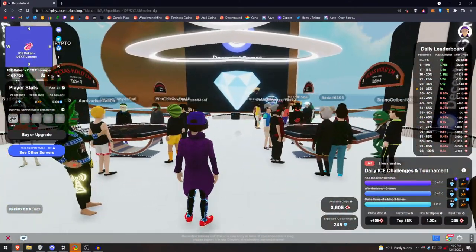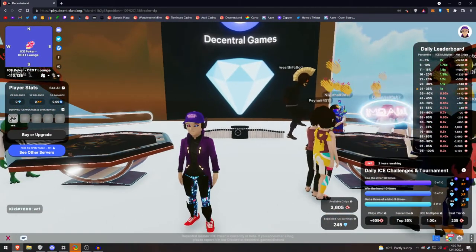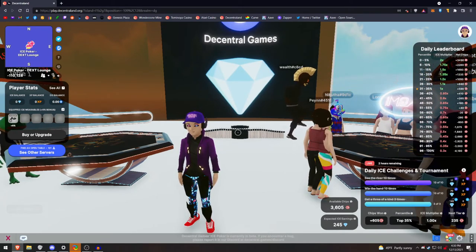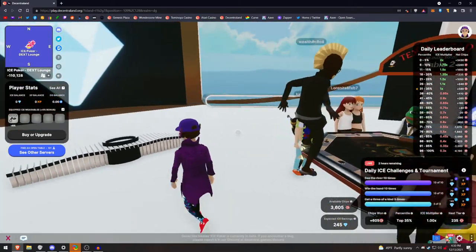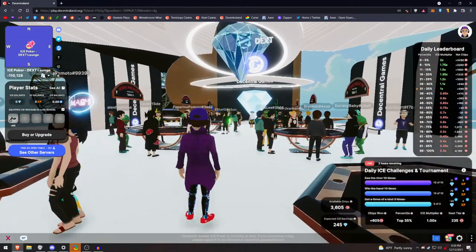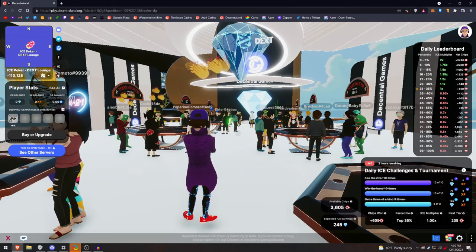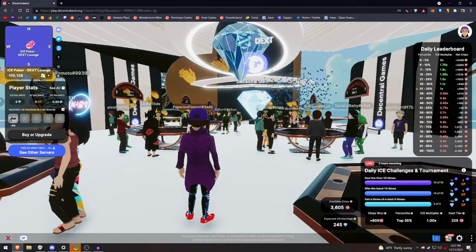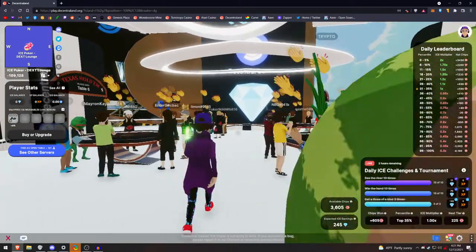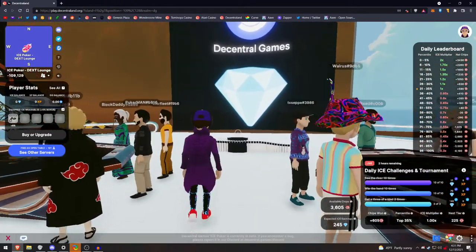The way that person got the wearable in the first place was that they had 1 DG or 1,000 new DG staked in governance in the Decentraland Games DAO — basically about $800 worth of DG staked in governance. After that, they would be allowed to buy an Ice Poker wearable. I think the last price they went for was 0.25 ETH. Once they buy that wearable, they can delegate it to you. You make Ice, they make a small amount of Ice back, and also get XP for their wearable, which they can continue to upgrade.